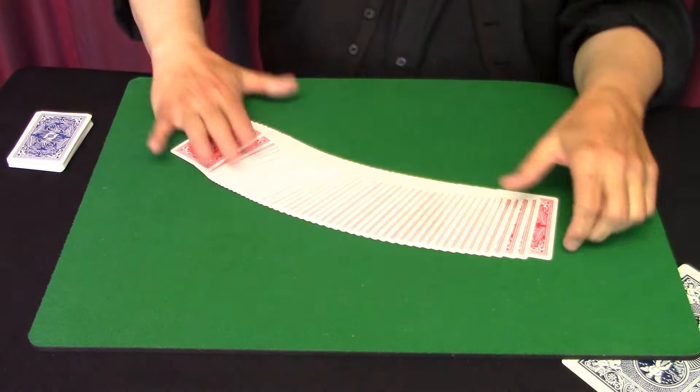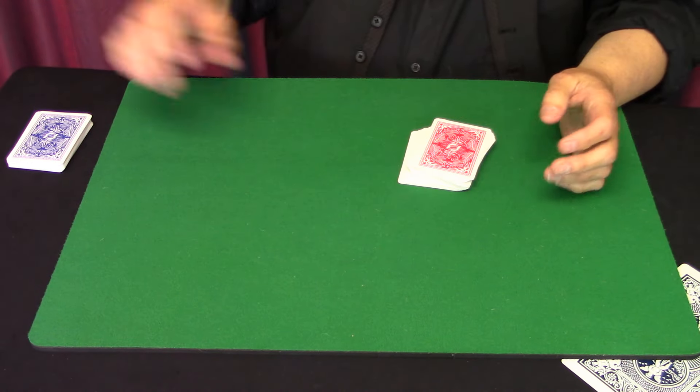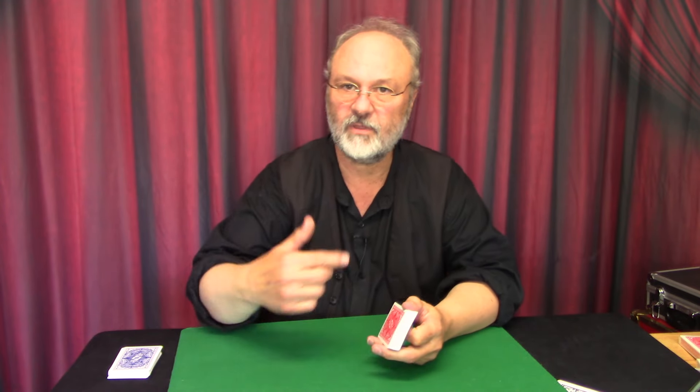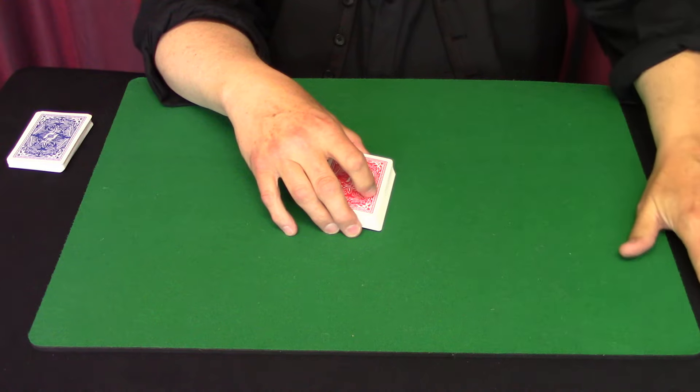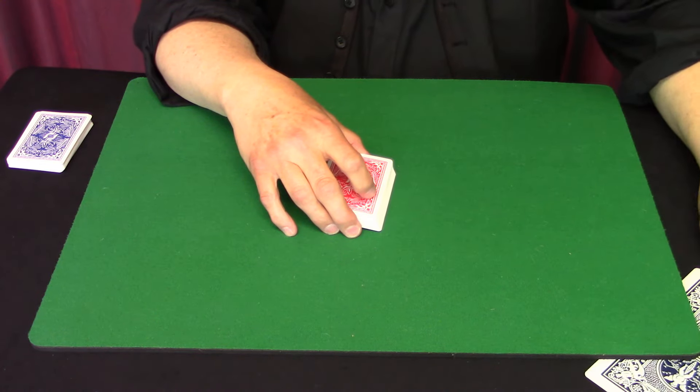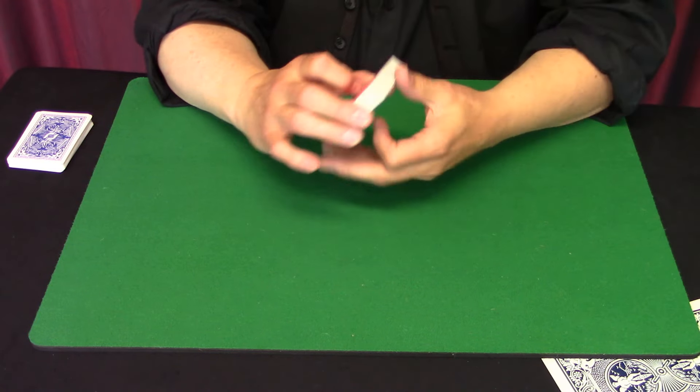We're going to use two decks for this — a red deck for the card selections, and a blue deck in just a second. This can be a prediction trick; you don't have to do it as a prediction trick, but for this video I'm going to make a prediction. My prediction is this jumbo card, and I'm just going to put it under the mat right here where you can see it. That's going to be the prediction for the ending of the trick.